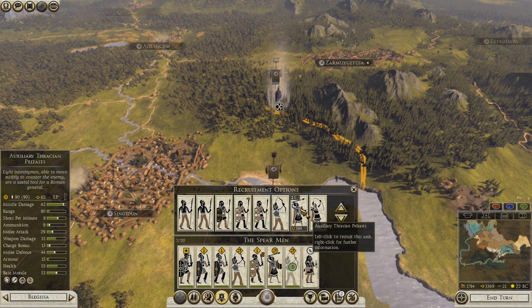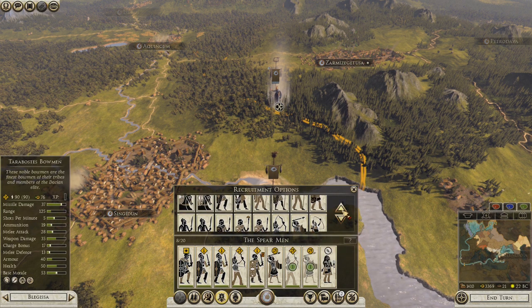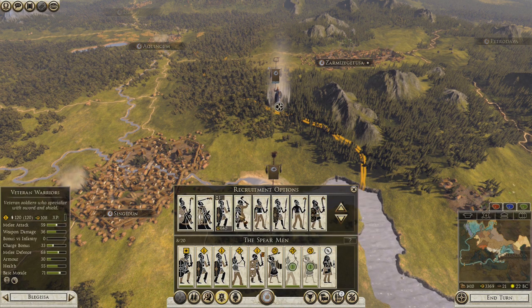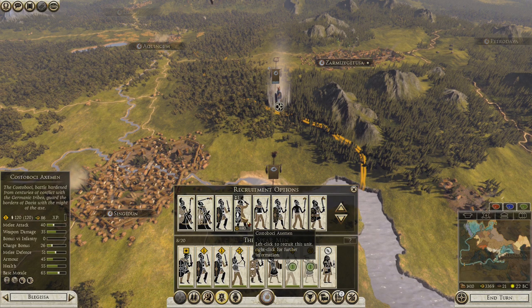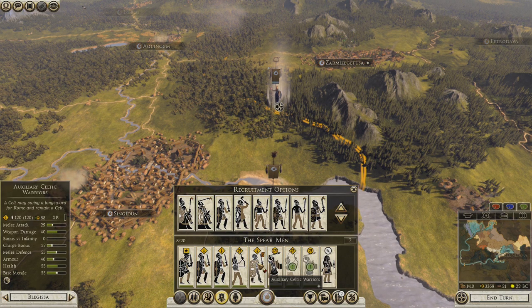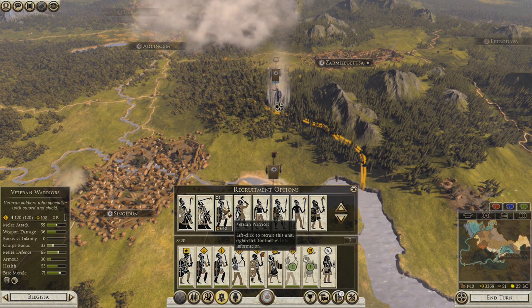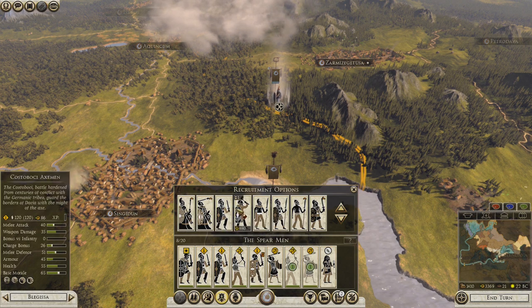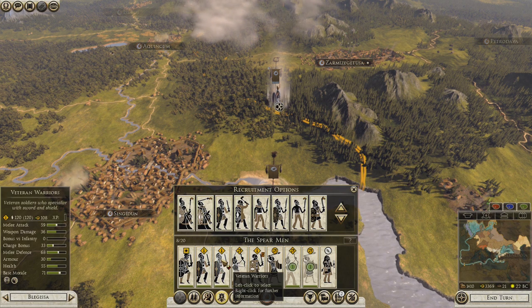One archer. Another peltast. These guys are better at defense. These guys have a bit more attack — weapon damage but not attack. And these guys have lower armor but better defense. I don't want to mix them. I don't want a whole line of veteran warriors and then come up against something that would be able to go through that armor.